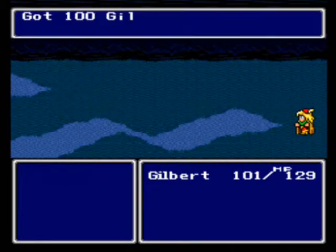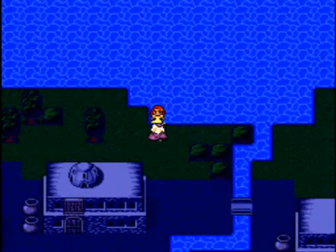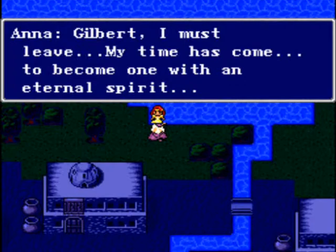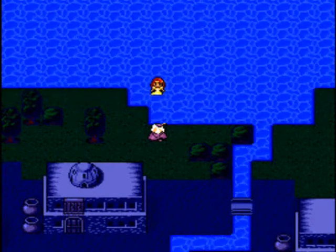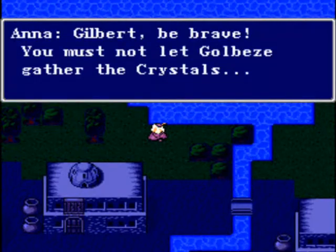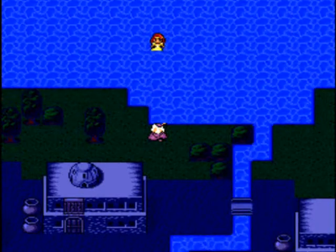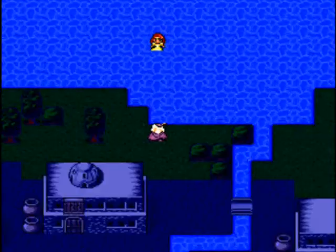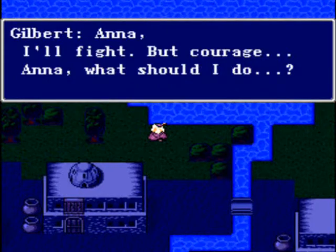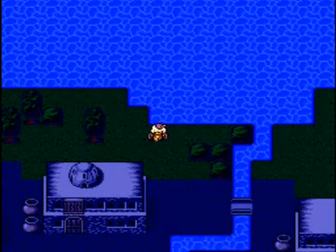We beat Asahe-jin! 800 experience — wow, that's a lot! Anna! I must leave. My time has come to become one with an eternal spirit. Anna, please don't go! Gilbert, be brave! You must not let Golbez gather the crystals! You love me — now give love to the people of the Earth! Being dead sucks. Can't control your voice anymore! What should I do? I'm gonna be all emo now.